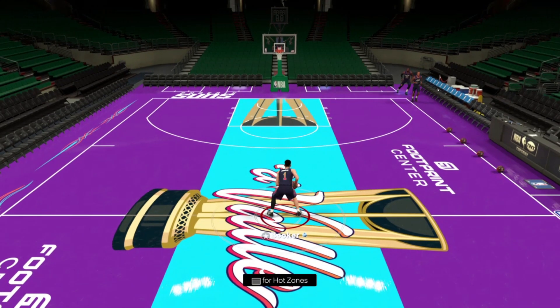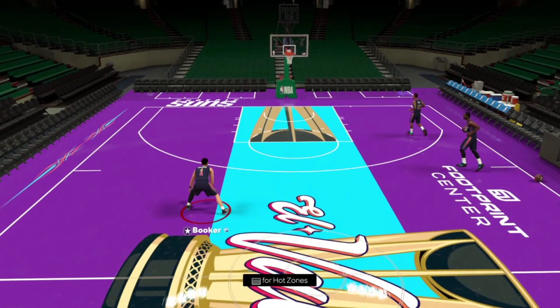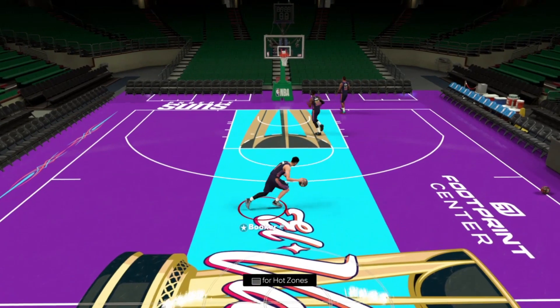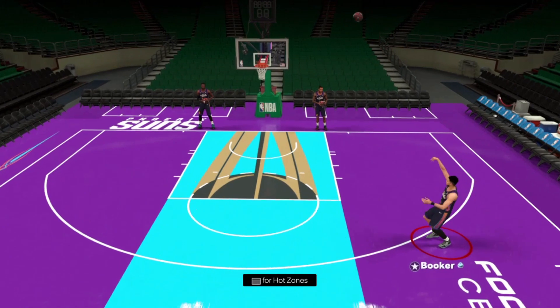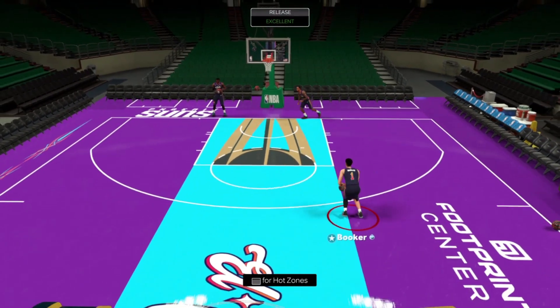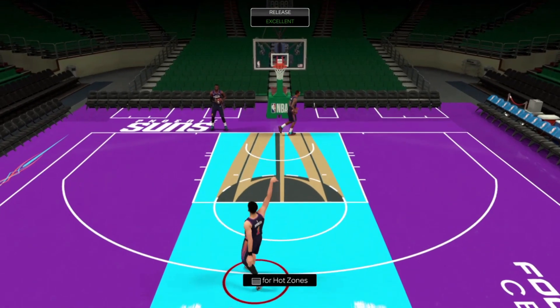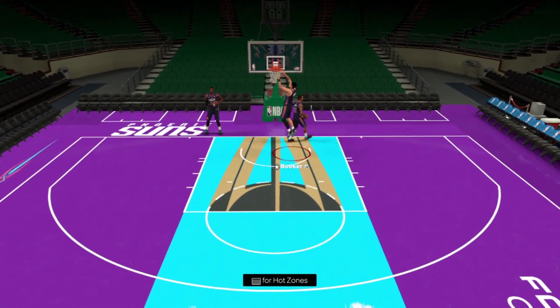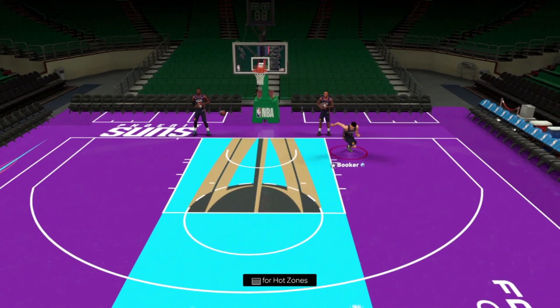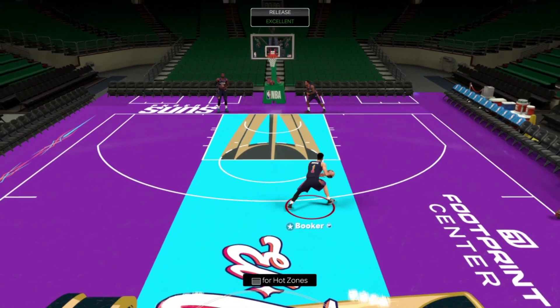Alright guys, we have Devin Booker on the court here now in that Suns jersey — the only Suns squad I had was the in-season tournament one. As you can see, all hot zones, which is really nice to see. The jump shot is nice — he has a really nice jump shot. It's fairly easy to green. Dunking animations are decent. Devin Booker isn't exactly the most athletic player in the NBA, so obviously not going to have those crazy dunk packages.